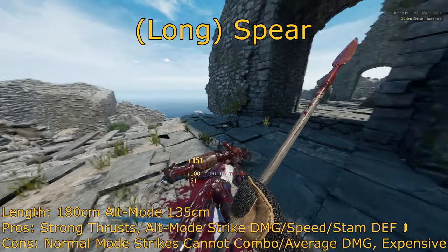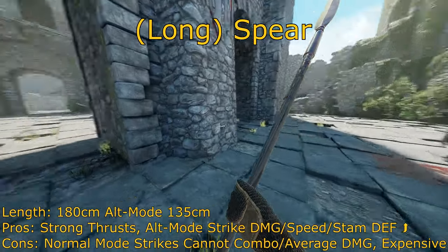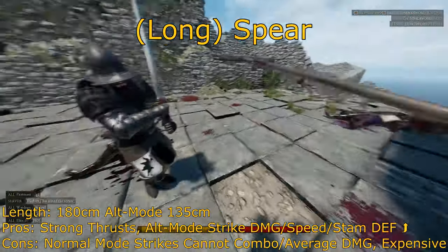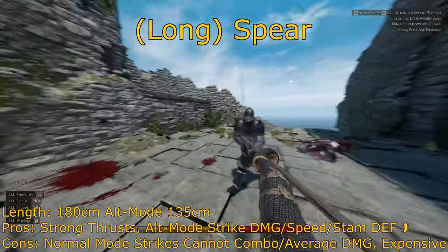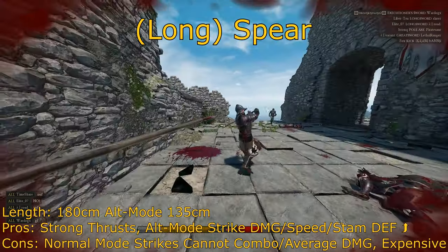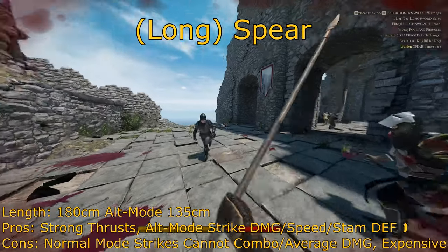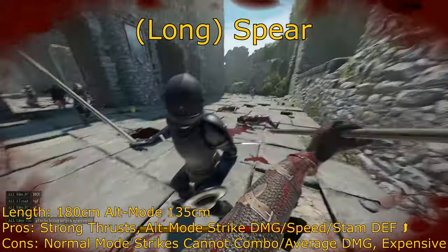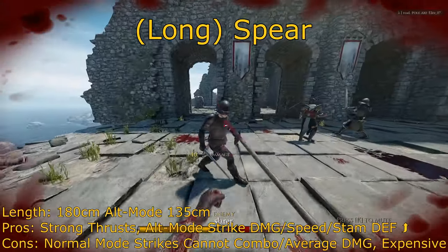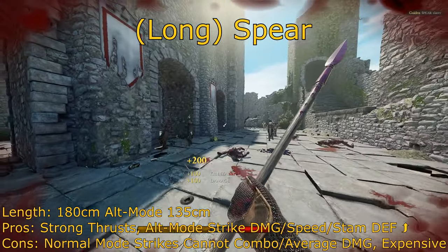Interestingly enough, the only weapon that can outrange a spear that's couched — or even a lance that's couched — is the spear itself. The spear, when extended with a thrust, will actually outrange a spear or lance resting in the couch position on a horse. So if you're ballsy enough or good enough, you can actually out-trade a horseman using a lance or spear. If you decide to use the alt mode, it trades that long range for still pretty long range, but much faster speeds, and is much better for close 1v1 combat.